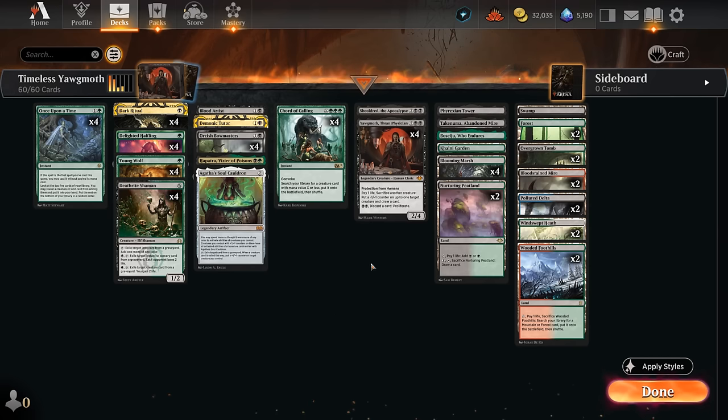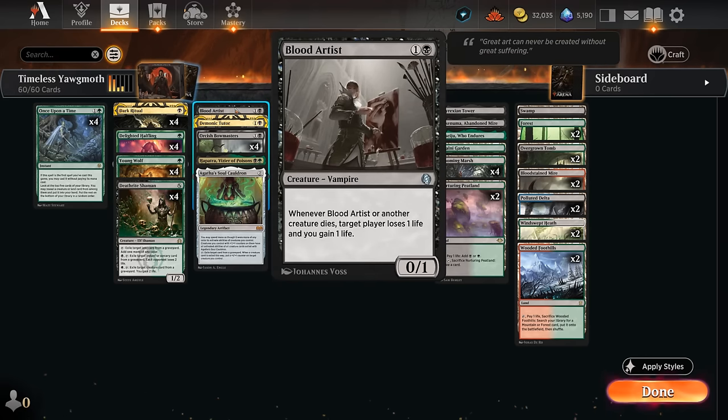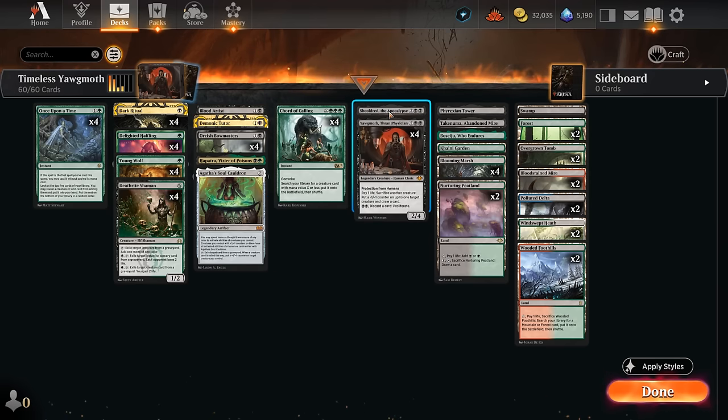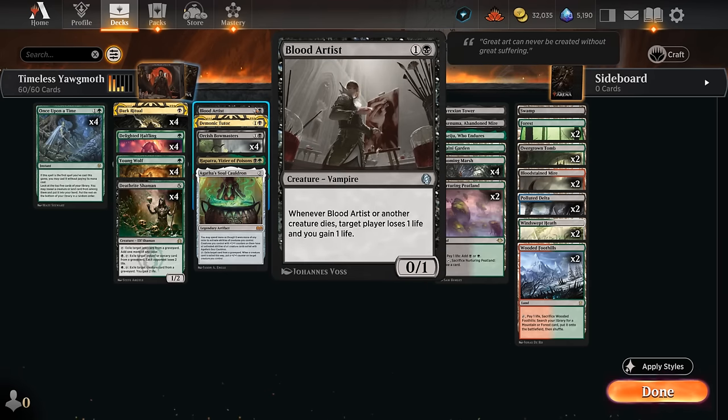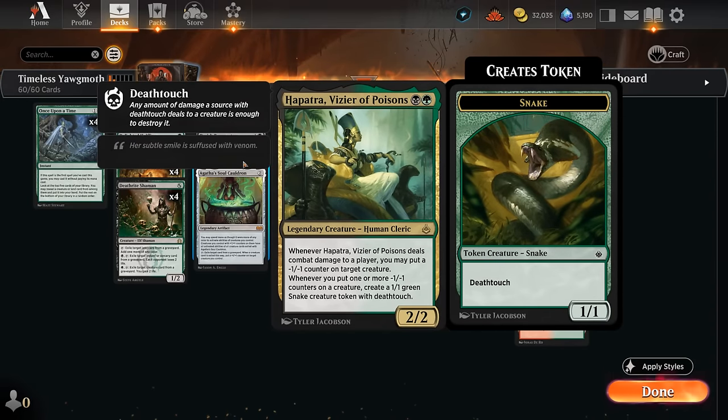We can basically draw all the cards we want at the cost of one life. To offset that life loss we can put a Blood Artist on the battlefield, which gains us one life and drains the opponent for one, or we can find our Shield Root which gains two life whenever we draw a card. We also have a one-of Hapatra which can be part of this infinite combo — whenever we put a minus 1 counter on a creature we generate a 1/1 deathtouch snake token, making an army of snakes that can attack for lethal.